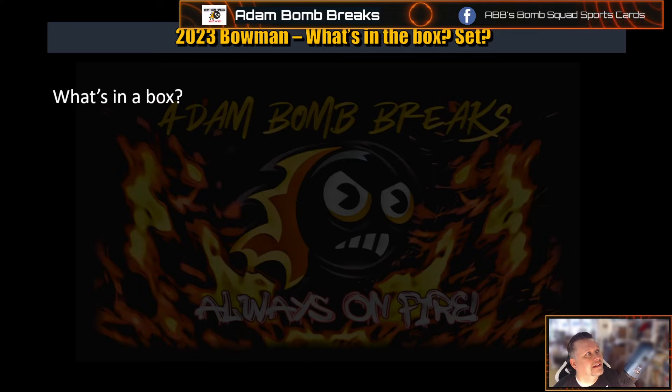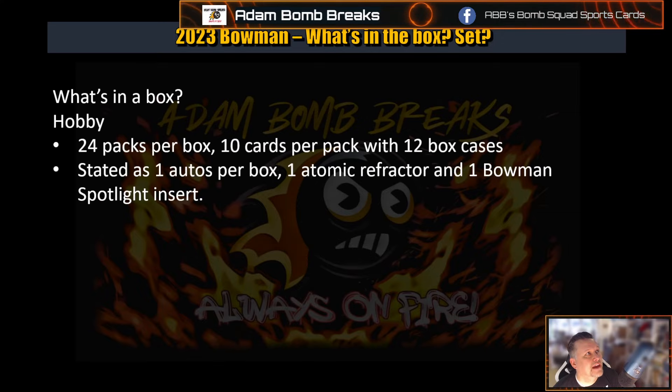So what is in the box? For the Hobby Box: 24 packs per box, 10 cards per pack, 12 box cases. There's one auto per box, one Atomic Refractor, and one Bowman Spotlight Insert. It's a box-per-box type thing, so it is short printed.